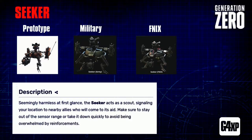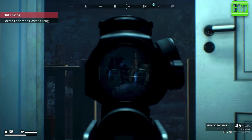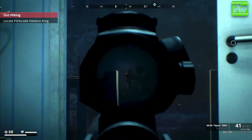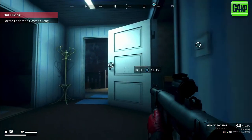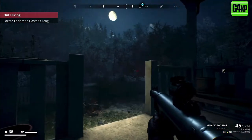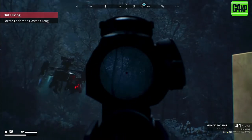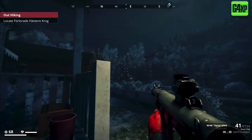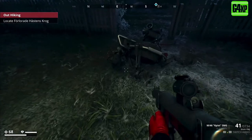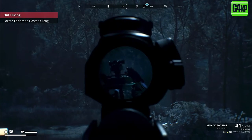Seekers are pretty easy to take care of, and really depending on what you're using is going to determine how you take these guys down. Seekers are just going to roam around all over the place. My best method is using either an assault rifle, SMG, or sniper rifle - basically just shoot the thrusters. That's the easiest way of bringing them down. Once you get the thrusters, they're going to go down.